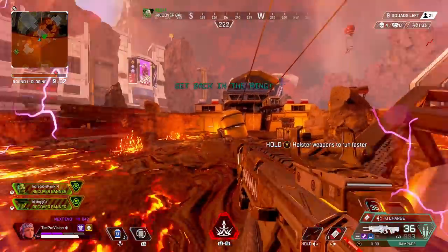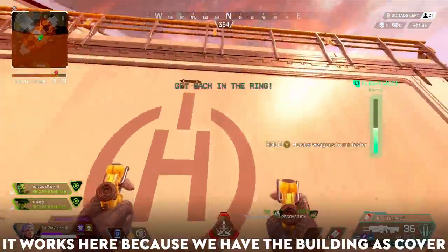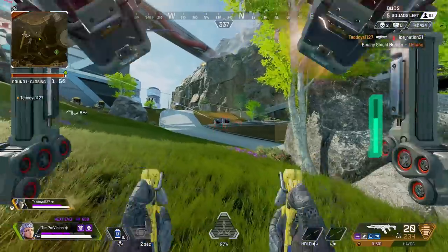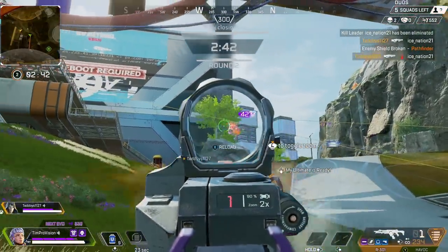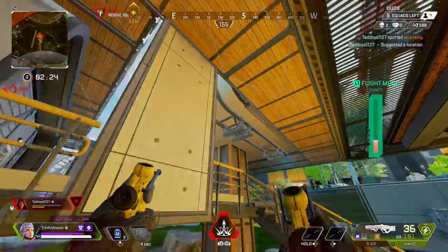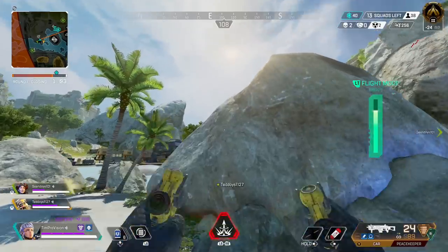A big thing to avoid as Valkyrie is simply flying too high. Flying further off the ground can have advantages like getting more intel, but unless you are near cover, generally don't do this as you're completely opening yourself up to get shot. Right after finishing use of the jets, Valkyrie kind of floats a little, and this movement is again pretty revealing. Like everything in life, it's somewhat situational.